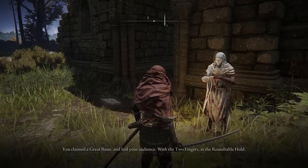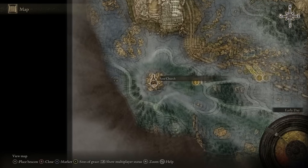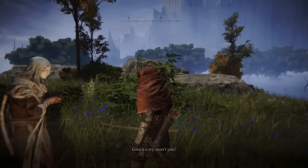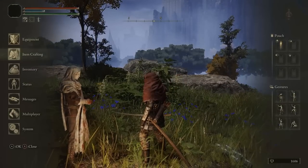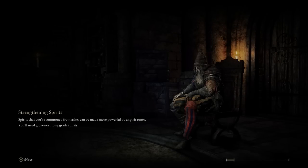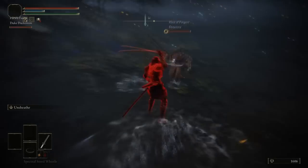If you go to the Rose Church and he's not there, make sure you did the previous steps. He's roughly north of where you kill Godric - go through the swampy area and he'll be there. Once you talk to him, he'll give you five Bloody Fingers, which are used to invade other people's worlds. You need to use them three times - the outcome doesn't matter, whether you die, kill the host, disconnect, or whatever. Every time I did it I was double or triple teamed, but you just need to invade three times.